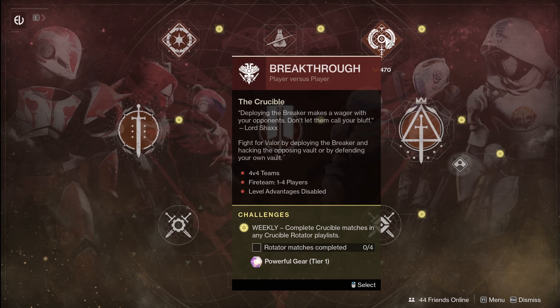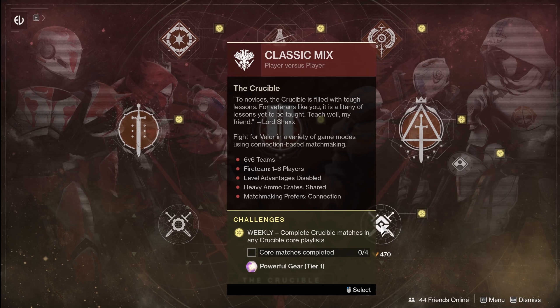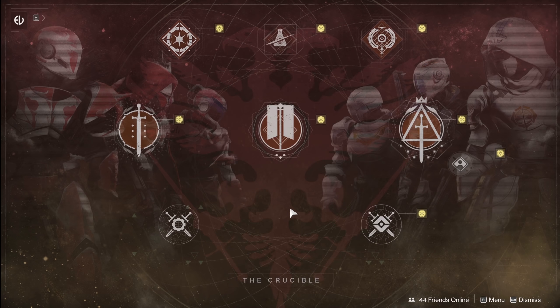For Crucible this week, we've got Mayhem in your 6v6 rotation — always a blast. They went from Momentum Control to Absolute Chaos, which is still fun. Come in here if you're looking for your rotator matches and need a powerful drop. It's a good way to mess around with super builds and things like that.